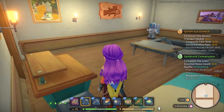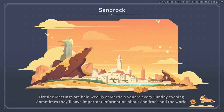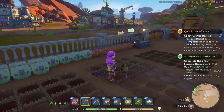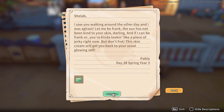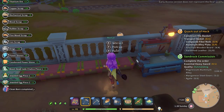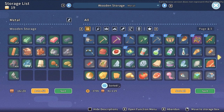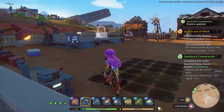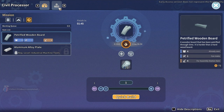Welcome back to my time at Sandrock. Today we're going to try to upgrade both of these machines — the industrial version of the grinder and the industrial version of the processor — because we need them to make a basket. We've got our gravity motors and manganese steel blades, but we don't have processors. I think we might have enough stuff to upgrade the civil processor.